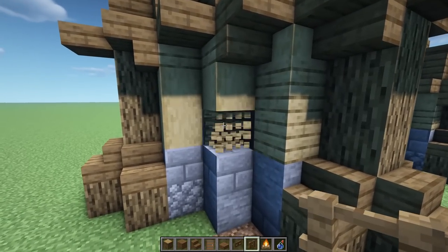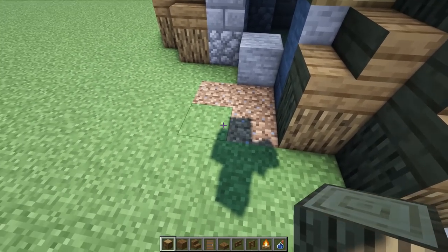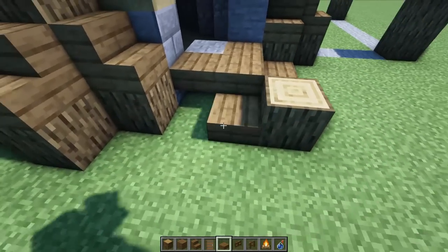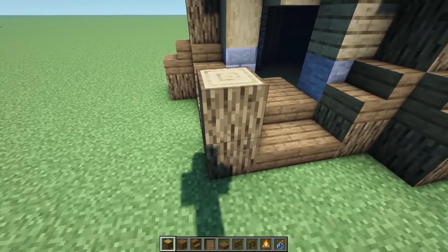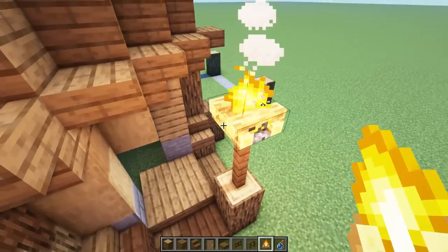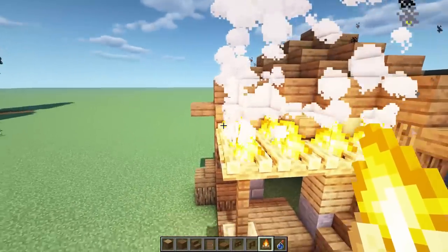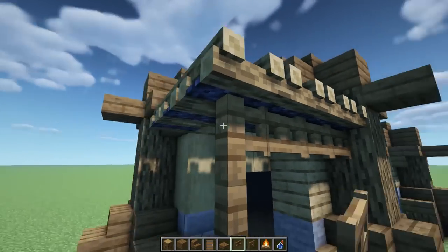For the front door, knock these two blocks down to make a real entrance. Add an overhang: grab the log, go one, two, three, drop a log here. Grab some spruce slabs — down one, two, one more here, two here and two here so you can enter from any direction. Lift the log up one more, put a spruce fence — one and two — then place campfire blocks going down one, two, three this way, and one, two here. Extinguish the campfire and add fence gates going down one, two, three on each side.